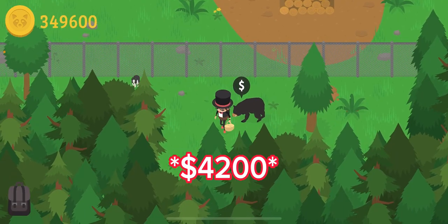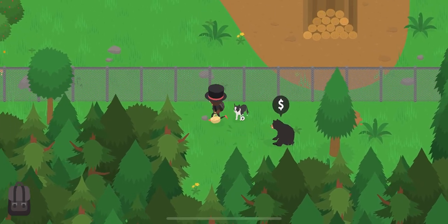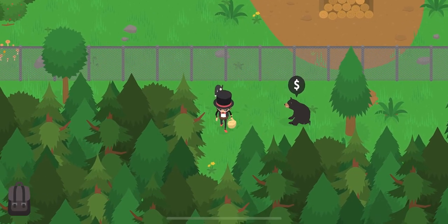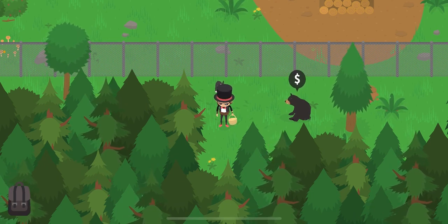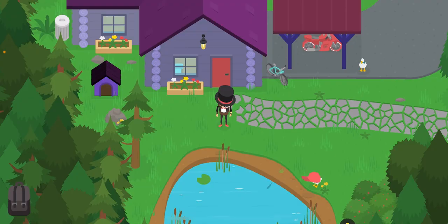There you go — you got five thousand two hundred dollars total! With the other method you only got like one or two thousand, but with this method you get so much more. It's a little more advanced and takes more time, but it gives you way more money. You could grind this instead of doing the Sasquatch 100.